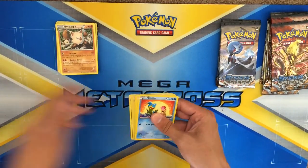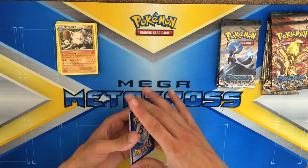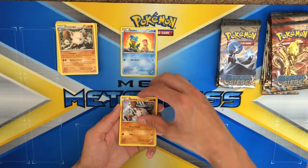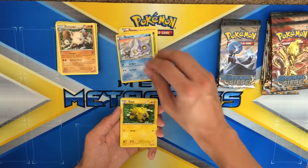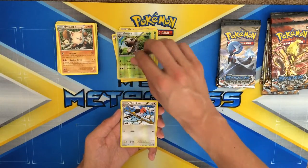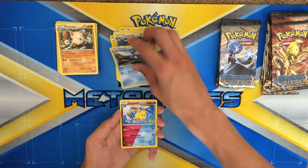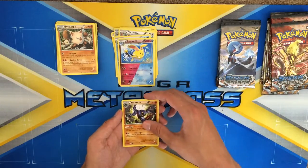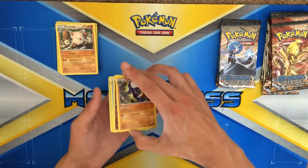Opening a Yveltal pack. We have another Shallows, Mankey, Fungus, Voltmit, Joltik, Nuzleaf, reverse Fletchinder, D-Watt, another Asmoral — shiny — and Toxicroak. Definitely nice. Hope you got that Croagunk to go with him.